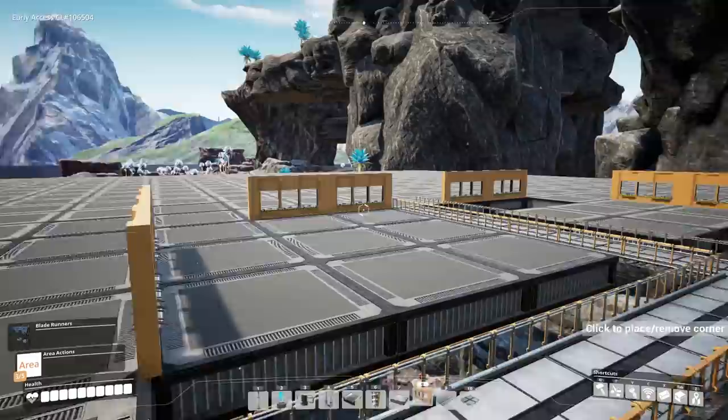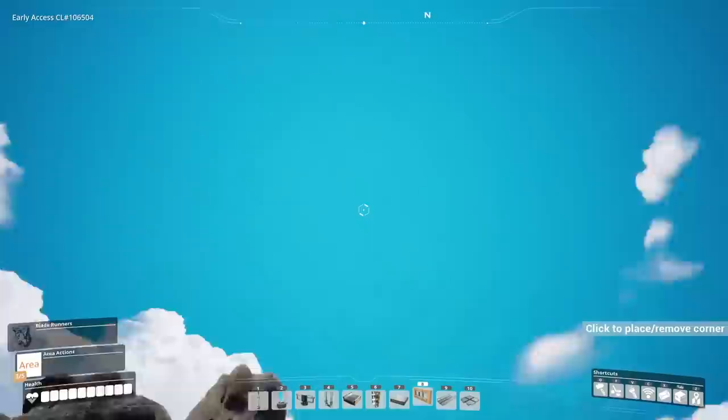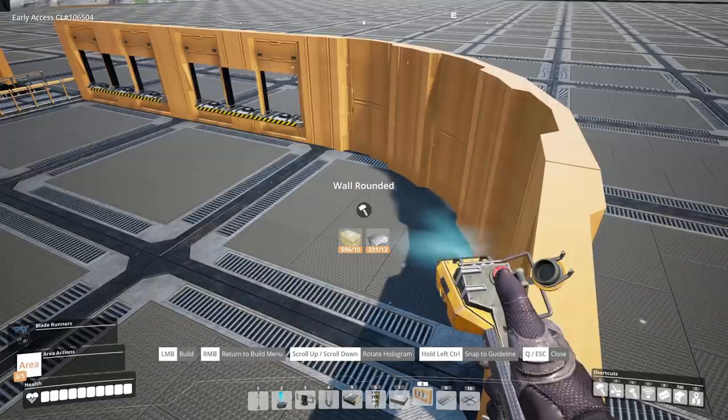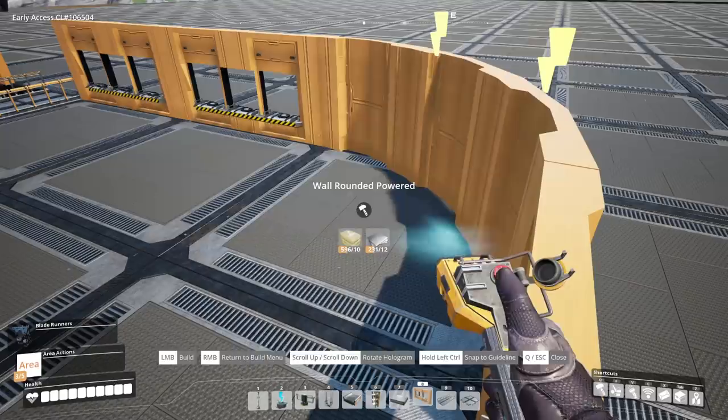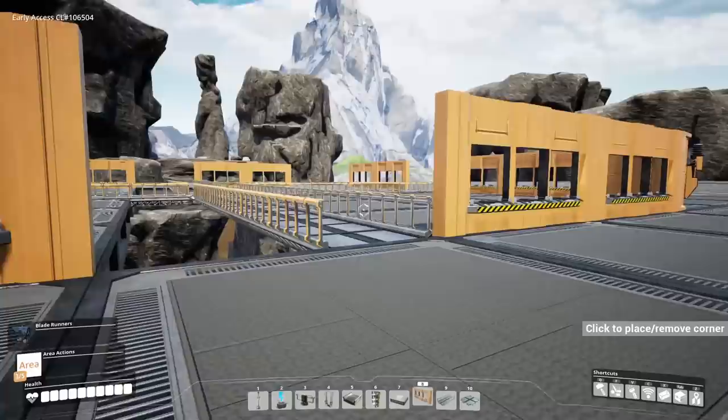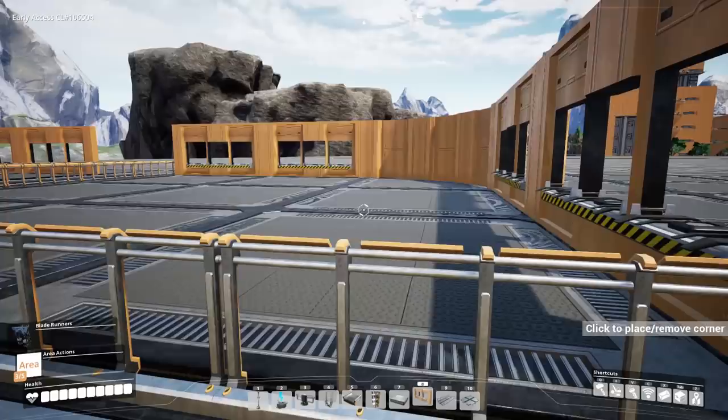So we have six, twelve — twelve times four — forty-eight different slots to bring things up and down the base. Very cool. And the best part of all is we can put curved walls on the sides. Even better — they can be these powered walls with little power sticks on the side, so we can bring the power up our base too. This will be quite spicy indeed.